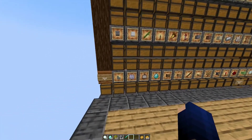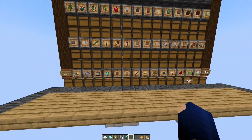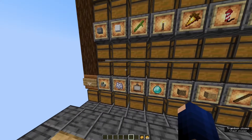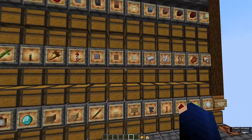We have the input chest here on the left-hand side, and then we have a lot of categories — three rows. Let's sort some stuff: I'll put some snowballs, glass, cobblestone, and diamonds into the input chest, and the system should start working. We should get diamonds here, some cobblestone here, and so on.